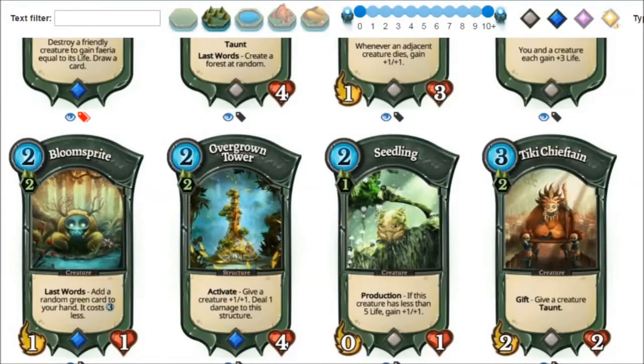Another point against this card: it has really bad synergies with all the rest of the buffs in green. Because if you buff it with Tiki Piper or something else, it basically decreases the buffs it gives to itself. That's another reason why it's not that good. But if you get it turn one and it gets to grow, the opponent is in trouble.